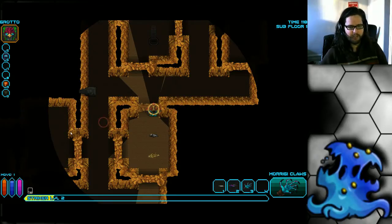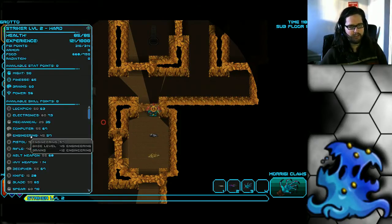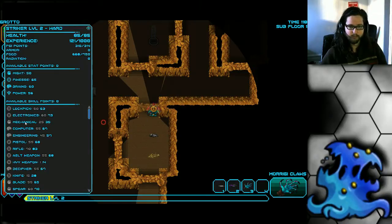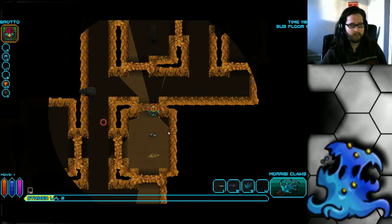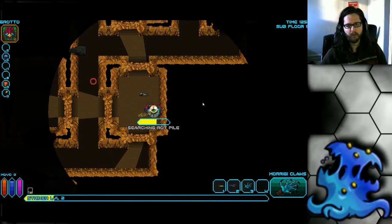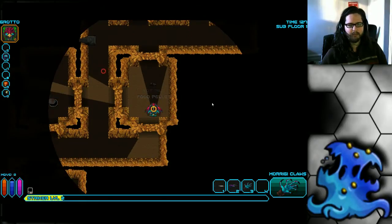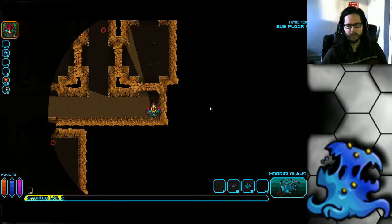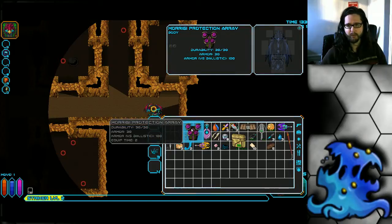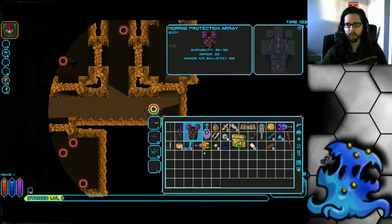She also has pretty high engineering, which can sometimes come into effect. She and the engineer are the only classes that can feasibly use the engineering skill, so there are a few items and weapons you can use with that, though not too many. She also has very high racial penalties when using most weaponry — she'll miss a lot with melee and ranged weapons. And she has very limited access to armor; there are only about six or seven suits of armor she can wear, so armor is a huge problem for the Morigi.